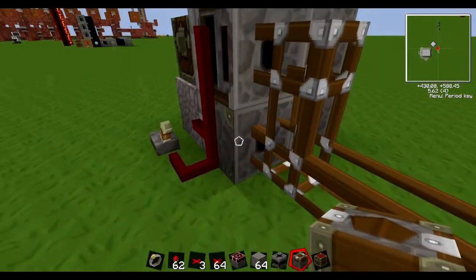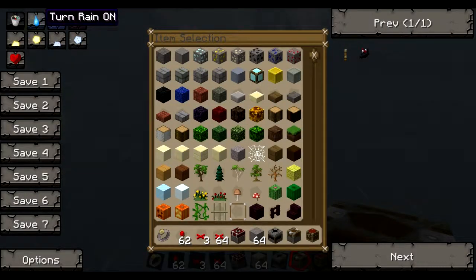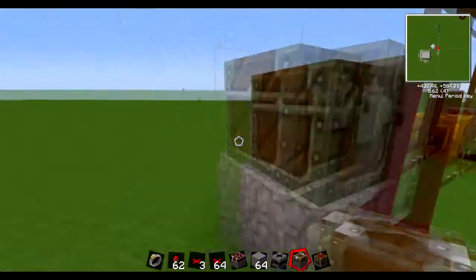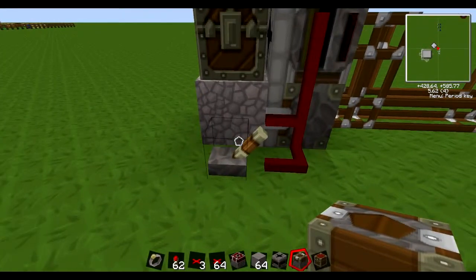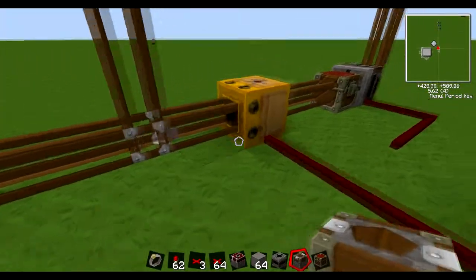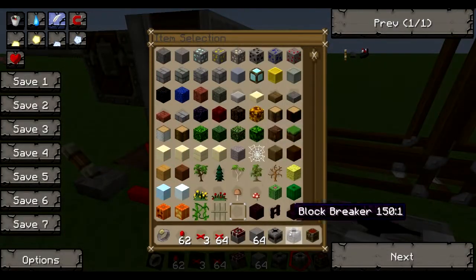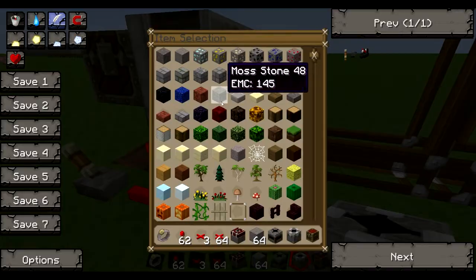Now here we have a block breaker. The block breaker has no interface — basically give it a redstone signal and it will break a block that's in front of it. It can do this with obsidian as well. Here is the recipe, similar to the rest but just with an iron pick at the top.